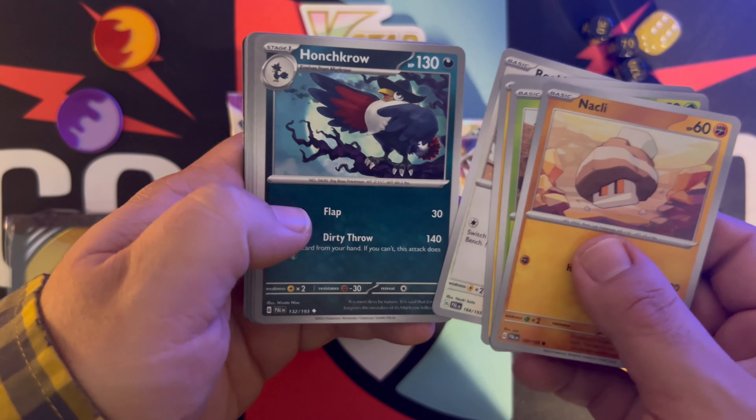Next up we've got another Paldea Evolved. Starting this pack off with a Snover, Fletchling, Clover, Luxio, Piplup. No way! We got a Lycanroc EX — awesome, two great pulls in a row. Followed by Psychic Energy and there's the code.